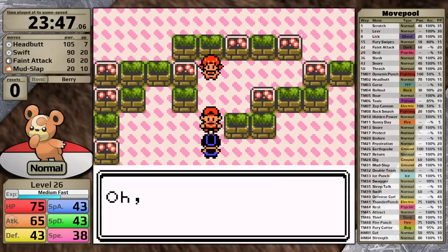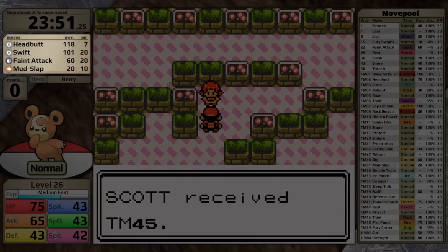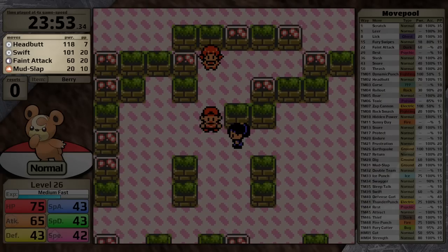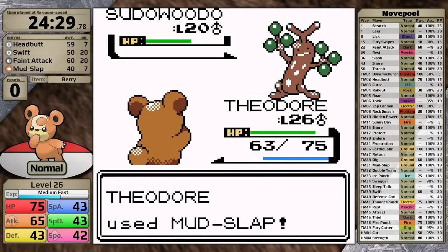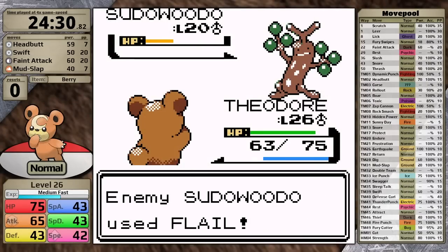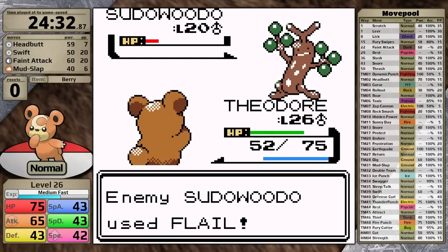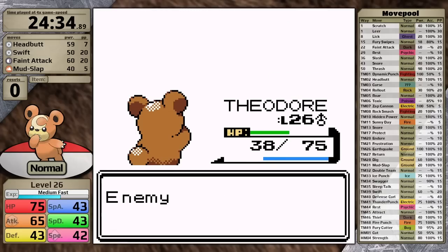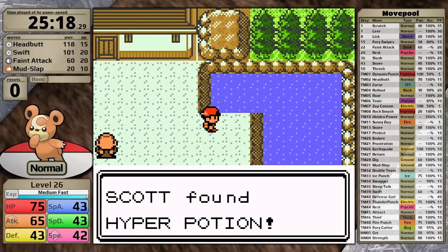With Whitney's badge, Teddiursa gets a boost to both its speed stat and all normal type moves, so Headbutt has an effective power of 118 now. It's not particularly useful against the Sudowoodo — things actually got a little bit scary because as I'm damaging it with Mud Slap, it connected with two Flails, taking Teddiursa momentarily down to orange health. But luckily this wild Pokemon's not very good, so I finish it off.